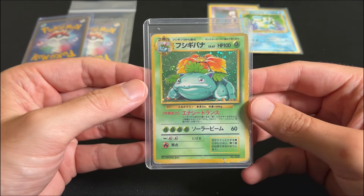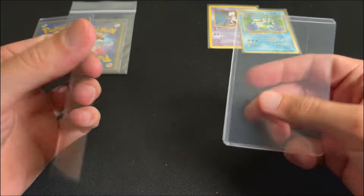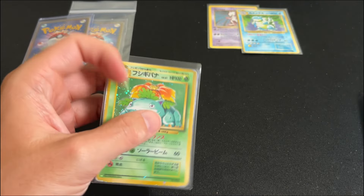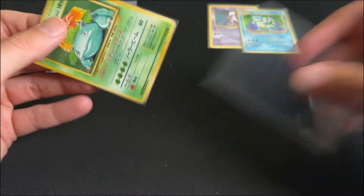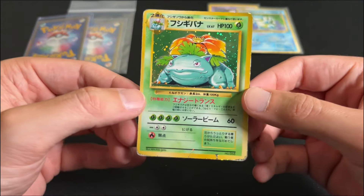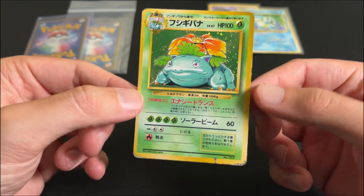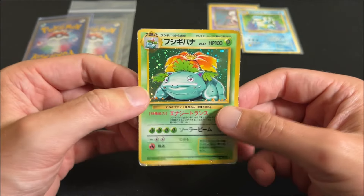Next up, a No Rarity Venusaur. Double sleeved in the Psy Loader. Played condition, but for the right price, all day.